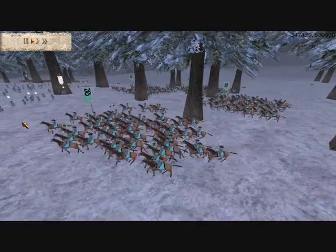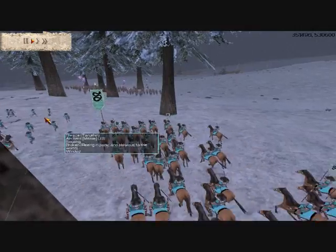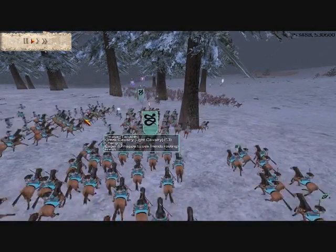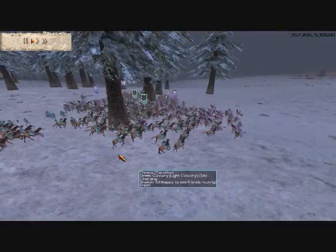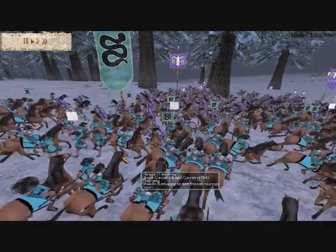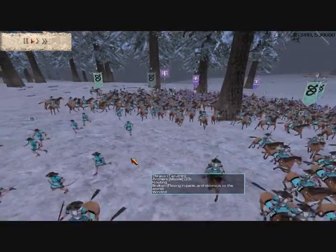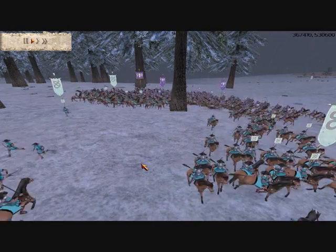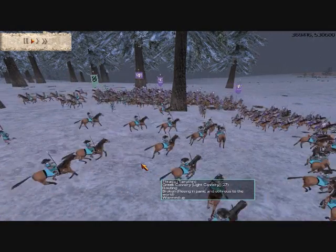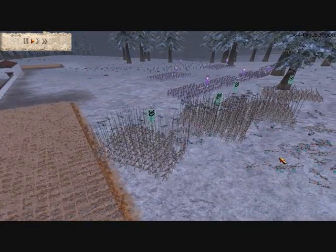At this point, in response to Chaos' cavalry sweeping out through the woods over to the Thracian right, three of the four Greek cavalry units are sent to intercept them. This is a mistake — there's no other way to describe it. For Greek cavalry, the lightest of light cavalry, to have an effect against heavy cavalry like legionary horsemen, they would need to attack in large numbers and ideally achieve an envelopment. The result is predictable: the Thracian cavalry is destroyed.